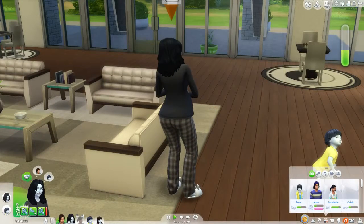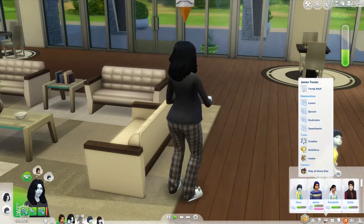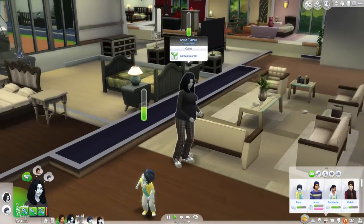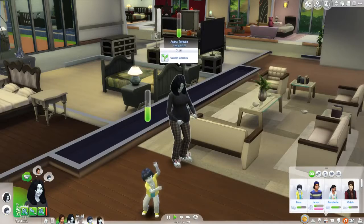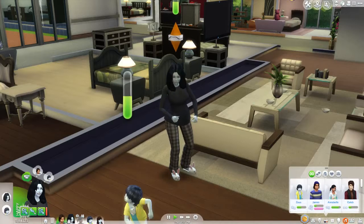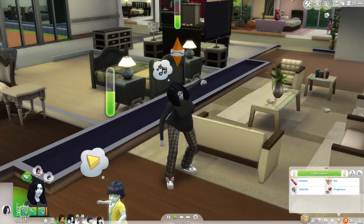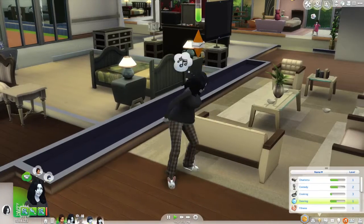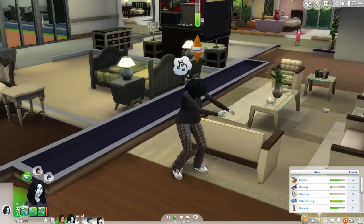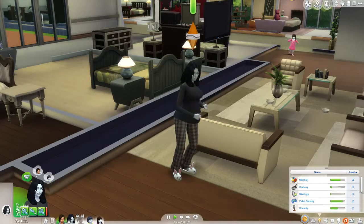He's married to her. This is his wife Annika — she's an alien. She's pregnant with her fourth child right now. She has the friend of the world aspiration, and she's childish, cheerful, and gregarious. Her top skills are mischief, cooking, mixology, video gaming, and comedy.